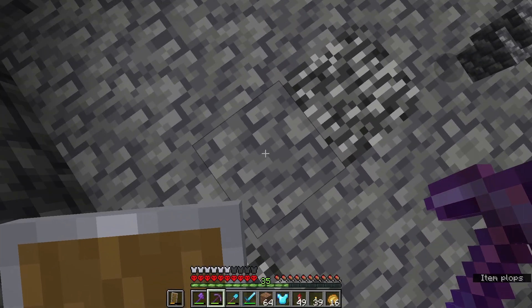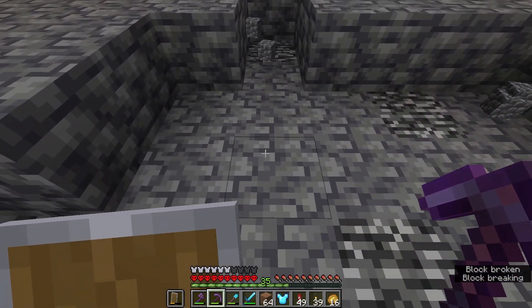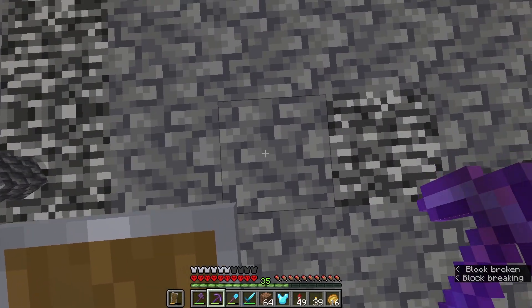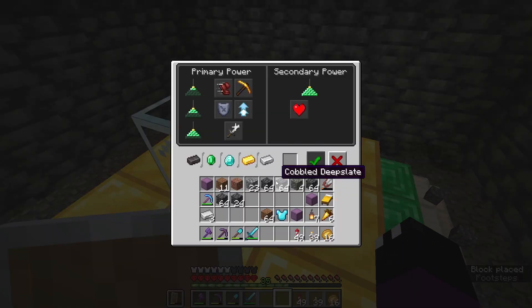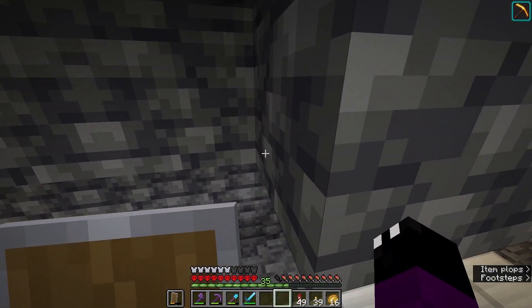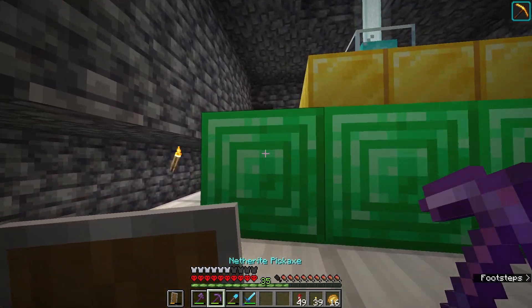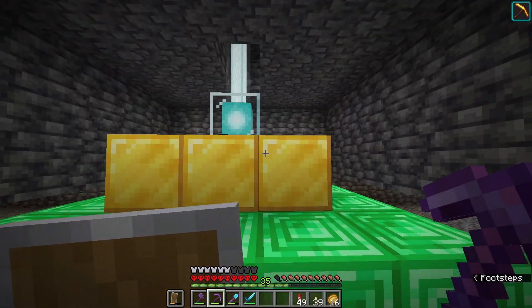We've got a hole stretching all the way up to the sky. All we need to do now is mine out a few blocks in each direction and make a space big enough to place the base of our beacon. Beacon is in place, we add some iron to activate it - haste and haste two. And as I'm doing this I just remembered that a beacon has no real effect when you are mining deepslate.